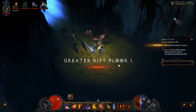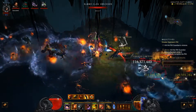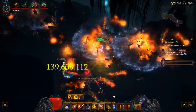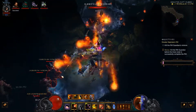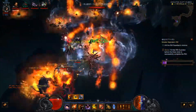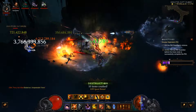Now we'll do a Greater Rift 60 to show you how to play this build. You want to alternate between your Evasive Fire and your Cluster Bomb to ensure your Focus and Restraint are always active. Always make sure you have your Sentry up with the Polar Station where big groups of enemies are so they deal less damage to you. Keep your Vengeance up and maintain your distance from enemies.